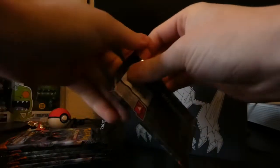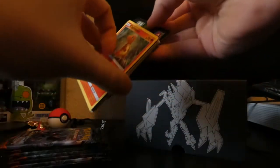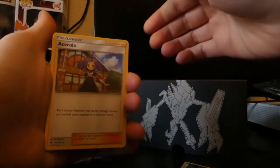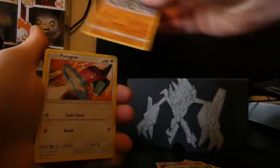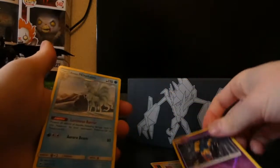We'll start with this pack and let's get right into it. Code card — I've just seen that it's green, so nothing too good in it. We've got an energy, Acerola, Dusclops, Simisear, Charmander, Oddish, Sawk, Porygon, Caterpie, a reverse Alolan Ninetales. Pretty nice card.